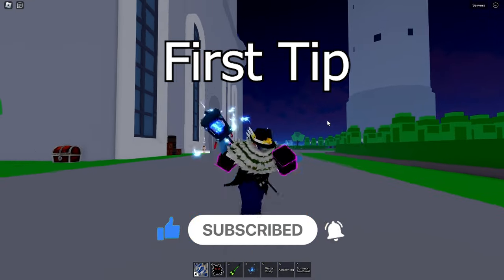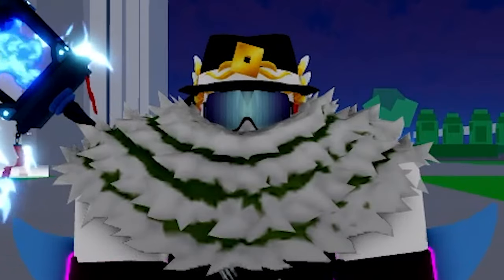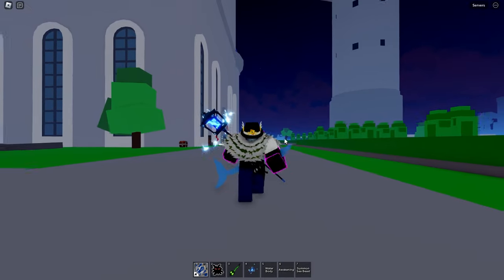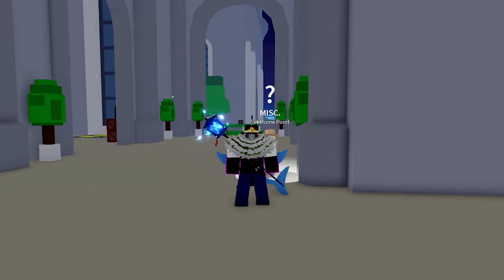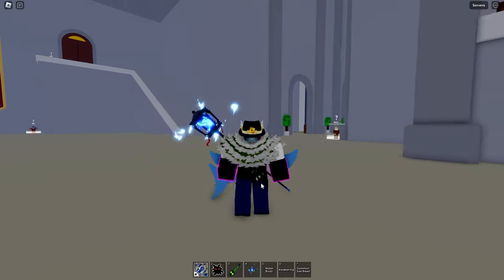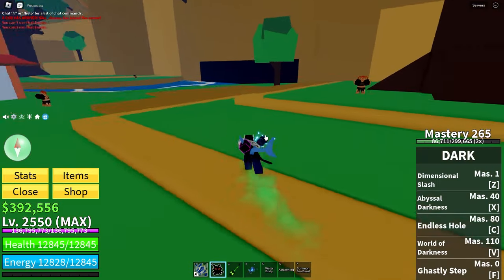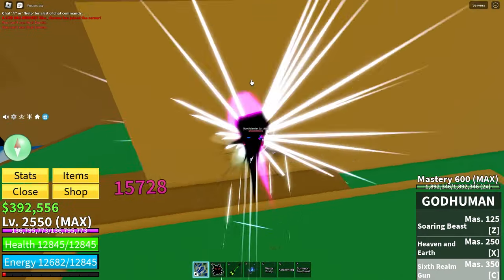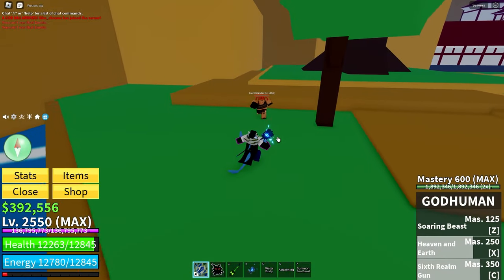The first tip on the list is to learn a combo. Combos are great, especially since most are really hard for the opponent to get out of — or at least get out of alive. If you learn how to use combos and what moves work with what other moves, your bounty will skyrocket. I recommend finding a combo that suits you, learning it until you are great at it, and then learning another combo — or just staying with the one you're good at.